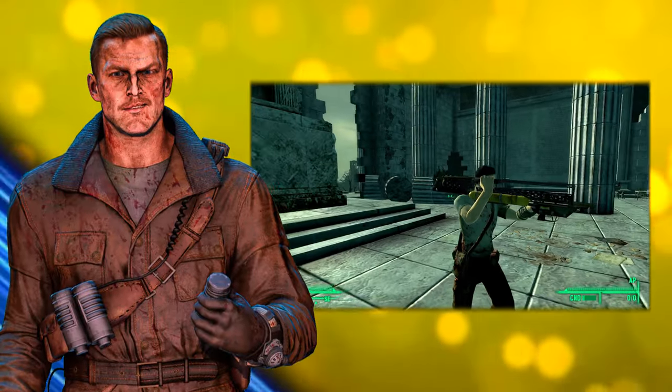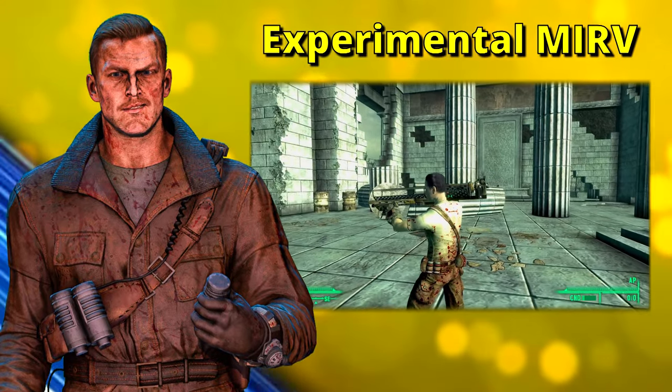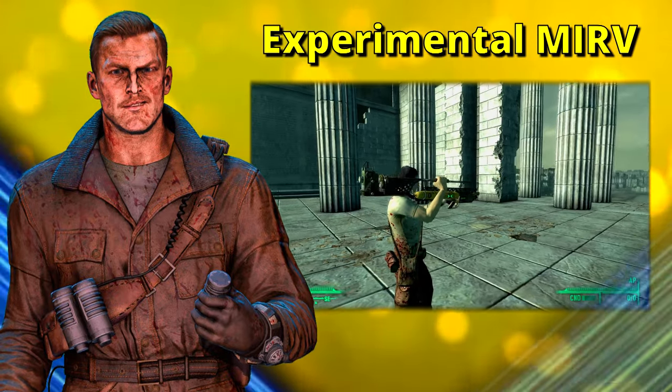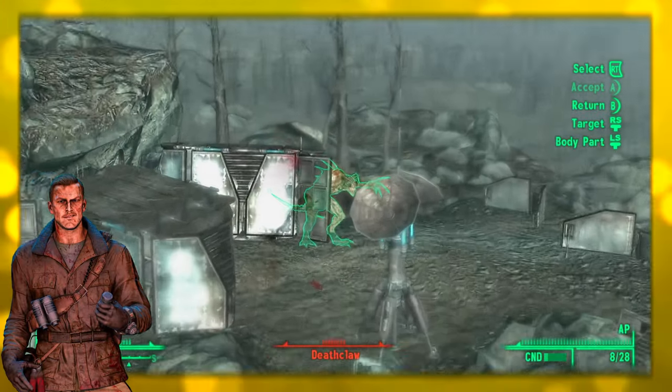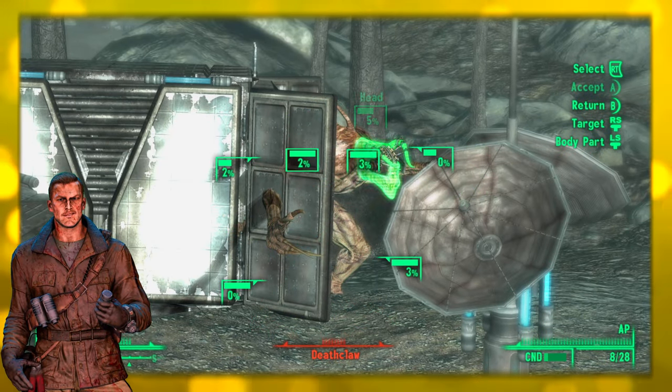Moving on to something with a little more of a blast — the Experimental MIRV. This unique Fat Man can be found at the National Guard Depot. In order to acquire this weapon, you need to complete the unmarked quest known as Keller Family Refuge. As the player, you need to acquire five holotapes scattered throughout the Capital Wasteland.